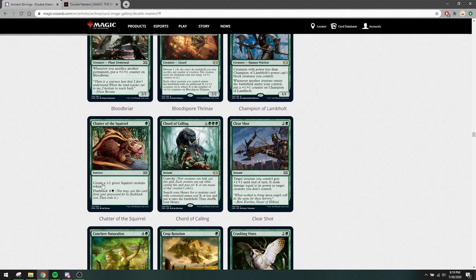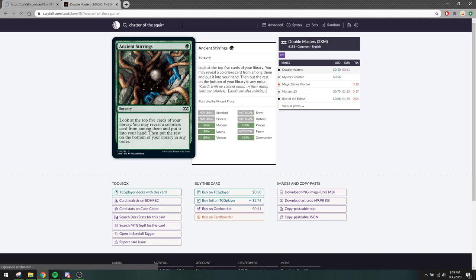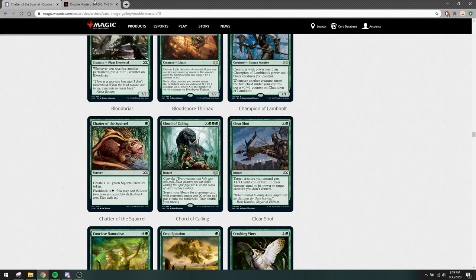Chatter of the Squirrel is one mana for a 1/1, and you can flashback it. So it means two 1/1s for three mana total. This is a fine trade. The problem is that 1/1s aren't great in the format. Maybe if you are discarding or milling your deck a lot this card can do a lot of things. I don't think it's worth running though. I think it was already legal, so nothing great there. It's a good card though.